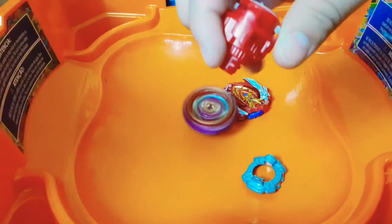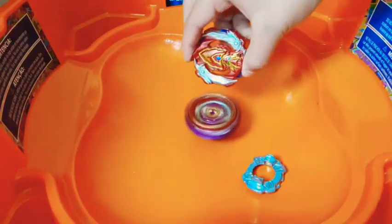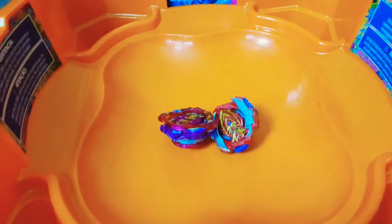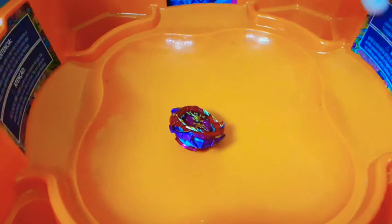Three, two, one, go. That was great. I like that. I'm going to be the best — it doesn't burst. Okay, it burst. But the tip is really locked. We're just going to use the regular version where it's not in slingshot mode. The fact that Big Bang hasn't even touched it — it's right here and doesn't touch it. Next battle. Three, two, one, go. It was supposed to be bursting all the time. It was halfway, and then one more hit and it burst. We're done with Turbo Achilles.